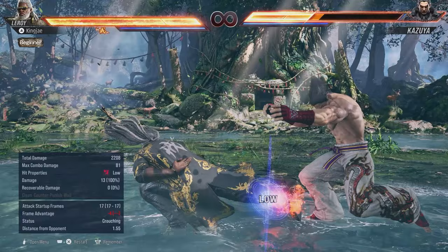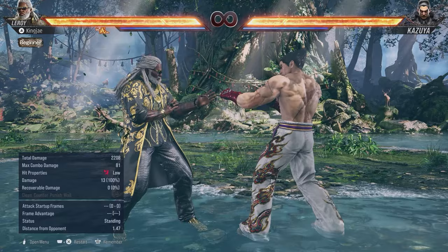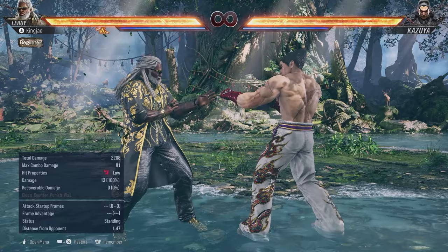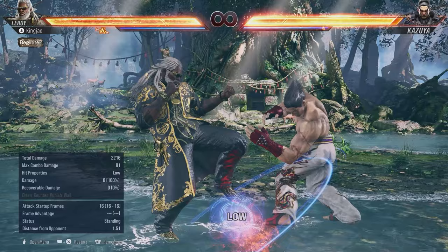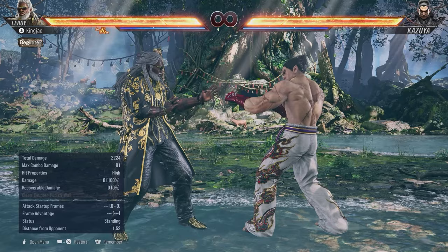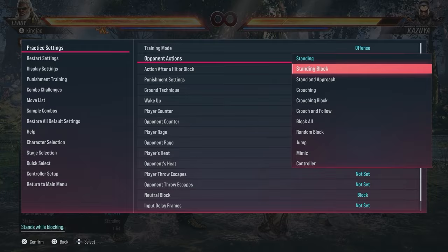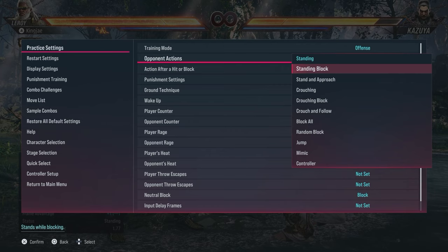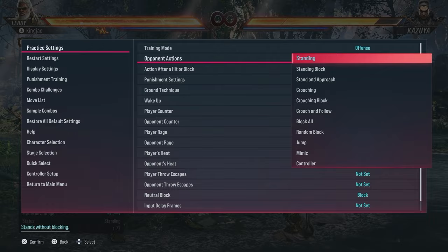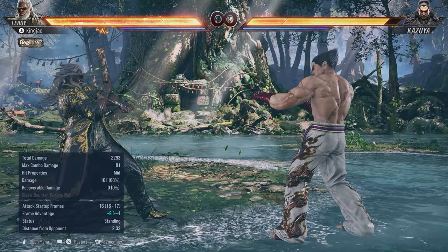You're minus 1 after down 4, so you could follow with down back 4, but on hit you're minus 4 and on block it's minus 15, which means people will launch punish you, so it's a big risk. Down 3 also goes into hermit, which we'll cover later. Up 4-2 does quite a bit of chip, but it's quite linear — people can sidewalk left or right, so be careful.